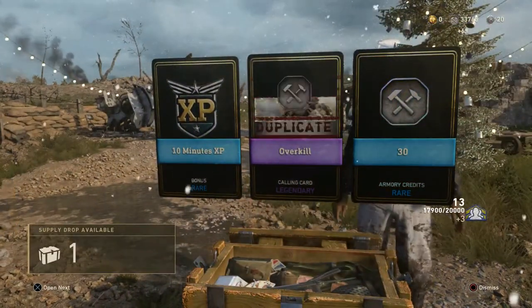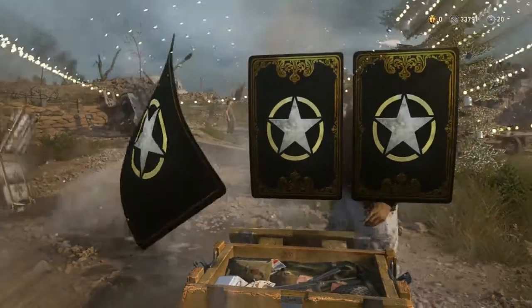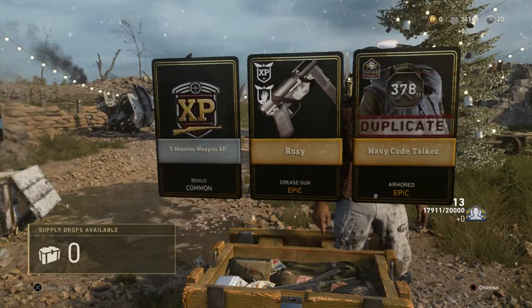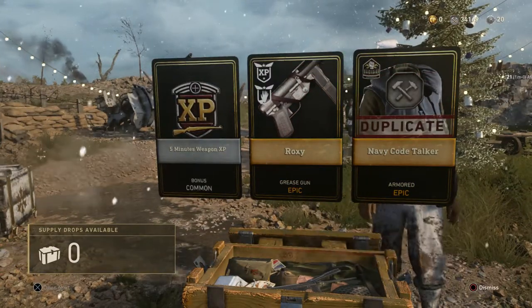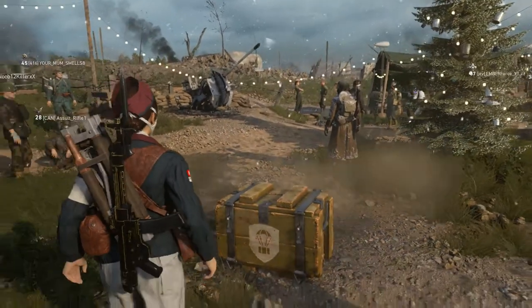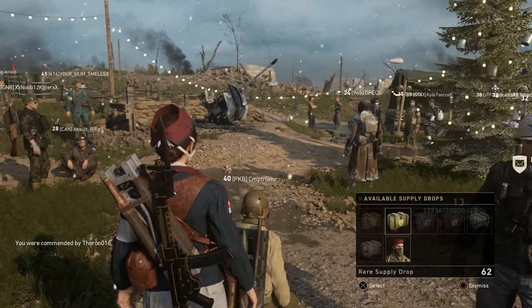Stupidest decision of my life was maxing out all of my Divisions right at the beginning of the game. Another Double Epic for the last Common drop — the Roxy Grease Gun and Navy Code Talker for like the fourth time in this opening. But Roxy, pretty cool. I don't have any Grease Gun variants yet. And now we are on to the Rares — 62 Rare Supply Drops.